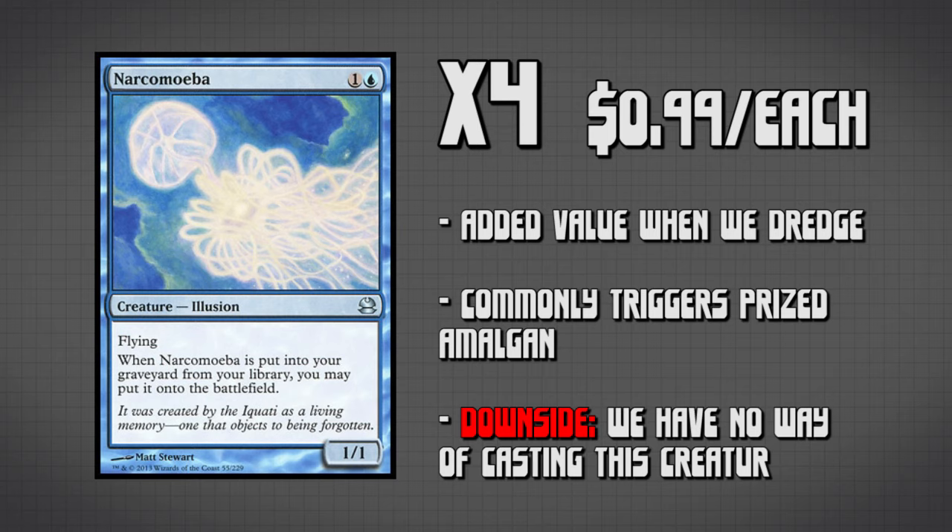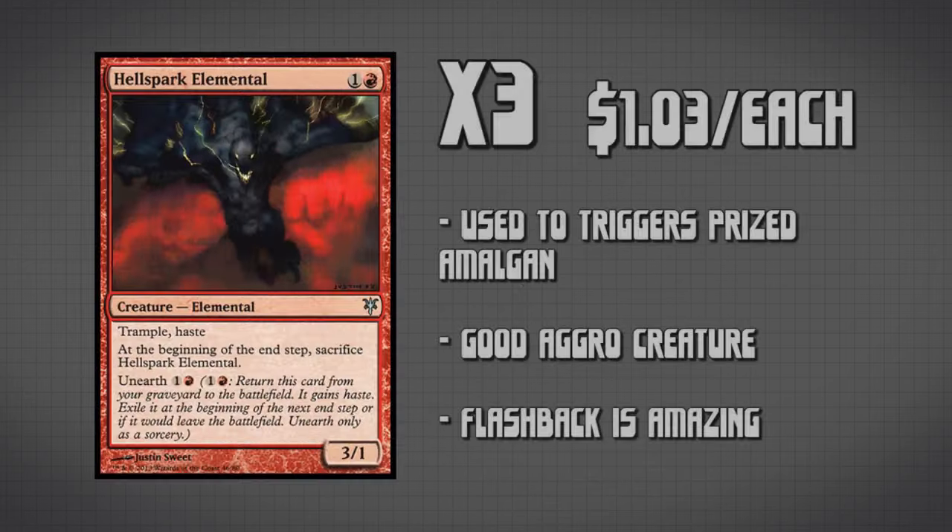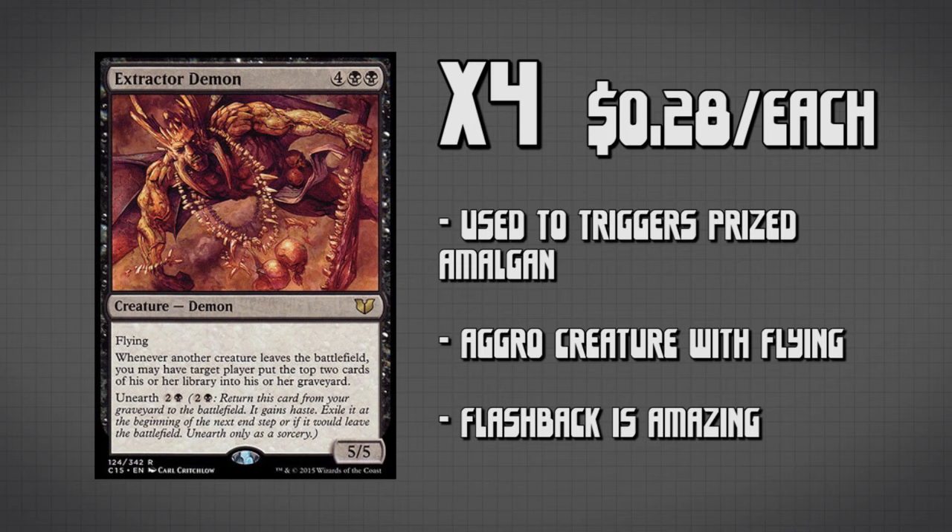Now we can't just rely on Narcomoeba to get Prized Amalgam out of our graveyard. Thus we are running a handful of unearth creatures — the first one being three copies of Hellspark Elemental. This is going to give us some awesome aggro if we cast it from our hand, or if we're casting it out of the graveyard it's going to trigger Prized Amalgam, getting another 3/3 creature onto the battlefield. Then we have Extractor Demon — running four copies of this guy because it is a 5/5 flyer for three if we're casting it out of our graveyard, which again triggers Prized Amalgam.